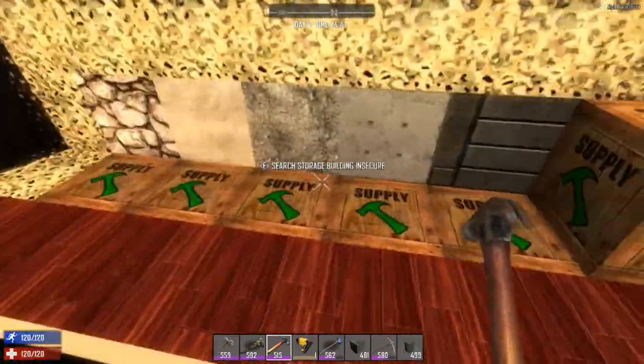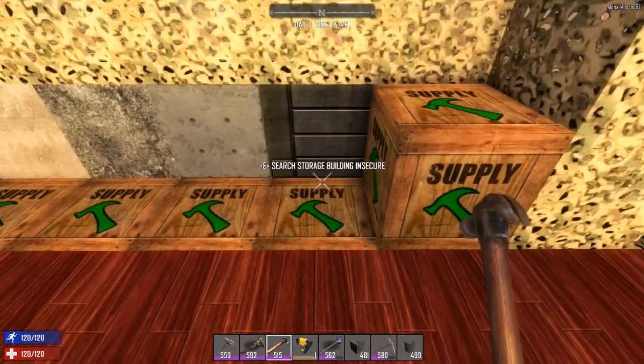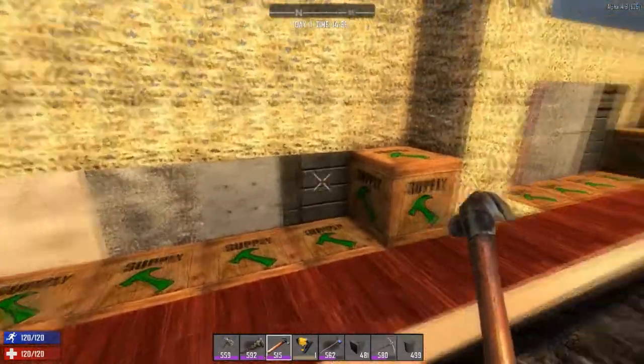The last three upgrade stages from adobe are exactly the same: get your concrete perk, make concrete mix, let it dry into reinforced concrete, then forge steel and upgrade to steel. The total cost for flagstone to steel is three cobblestone rocks, six clay, 20 concrete mix, and 10 forged steel — that's 63 small stones, 29 lumps of clay, 20 iron, and 20 sand. So while this doesn't require any wood or plant fiber, it costs a little more clay and roughly the same stone.